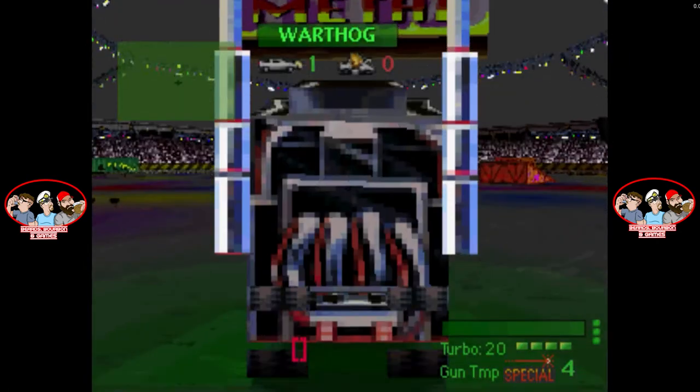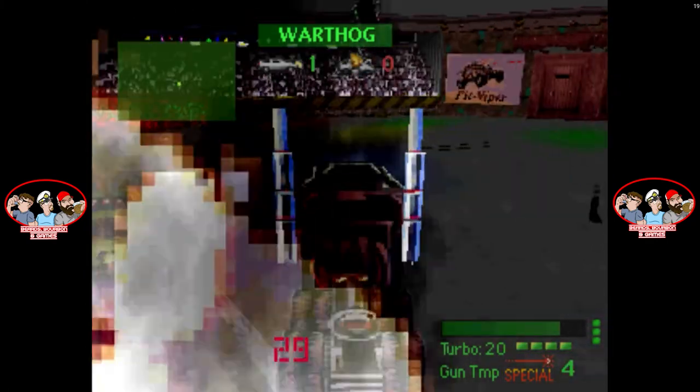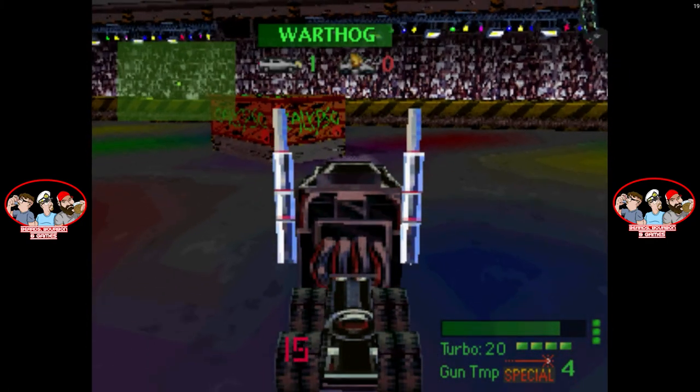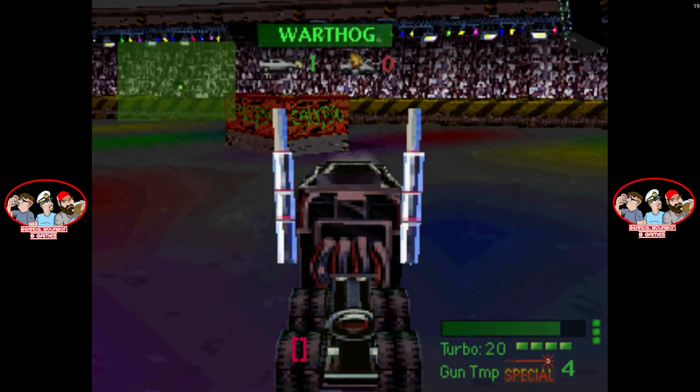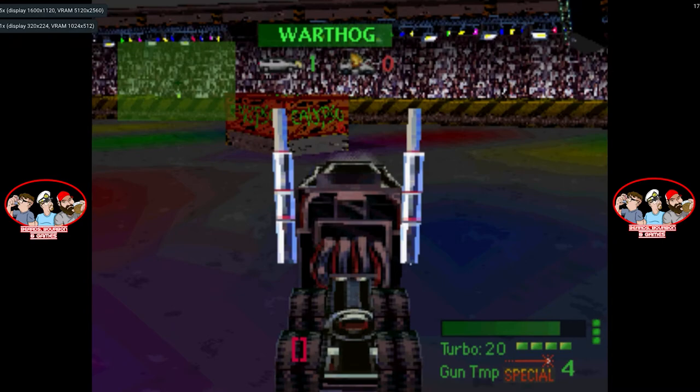So I went back to the x1 graphics — 320 by 224 — which of course back then we thought it was great. Watch when I pull over to this box here — see how fuzzy that text looks. Now when I change it — bam. And the crowd too, man — the crowd looks like a crowd more than just blobs.